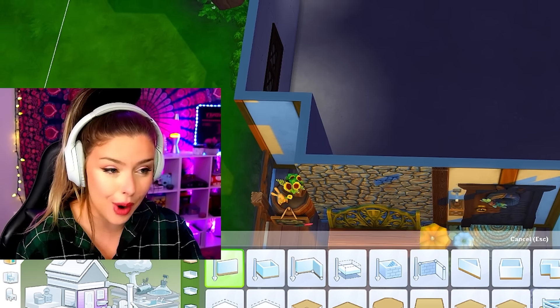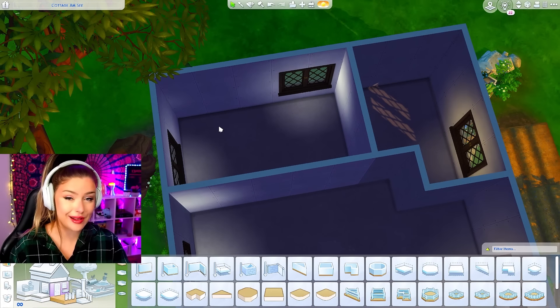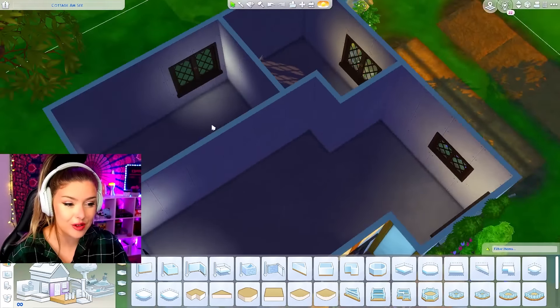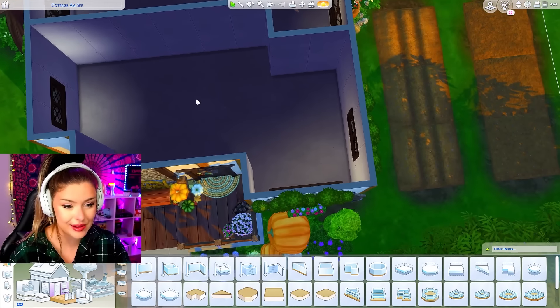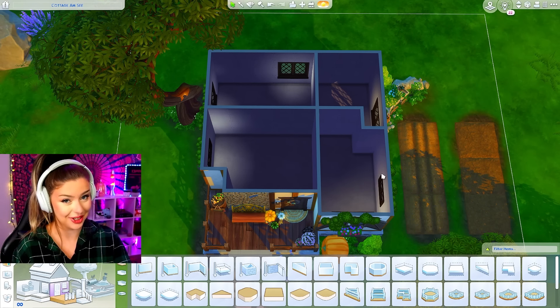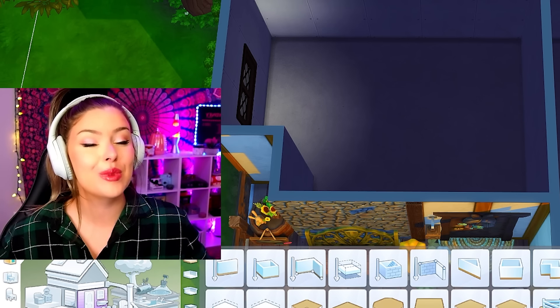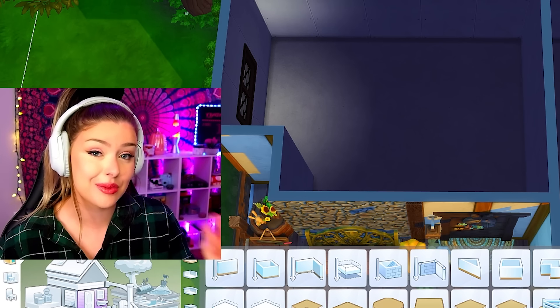I want it to be cute, cozy, small. Maybe my bathroom can be back here with my bedroom over to the side and then everything else could go in this area. So we could do living room, bedroom, bathroom, dining room. I'm also going to do flooring, wallpaper, and doors — all of those things are going to be excluded from this challenge. It's just going to be the items.